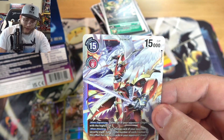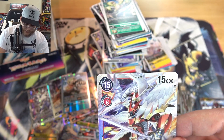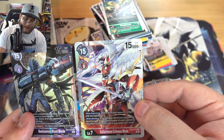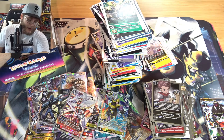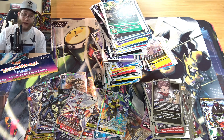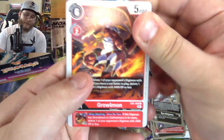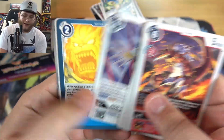Yeah, two secret rares - it was that Beelzemon Blast Mode and this. Let me find him real quick - he's at the bottom of the pile because he was like our first holo I think. There you go. That looks really awesome. Okay I like both of these a lot. I wish they combined though, because Digimon does do some of those artworks where you put them together and get a full page art. I wish it was like them fighting. I know regular Gallantmon fights regular Beelzemon, which that would have been cool too. Maybe something like that with Megidramon even. But I still wouldn't mind those two fighting each other, even though it's not really canon. Who cares? I want to see it.